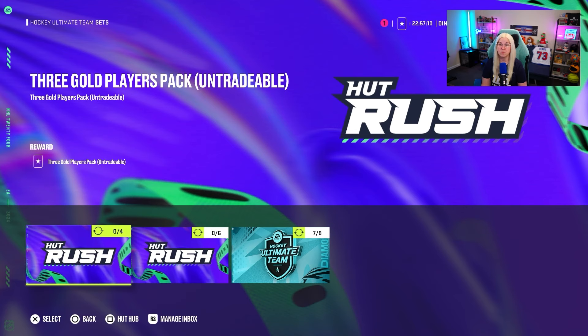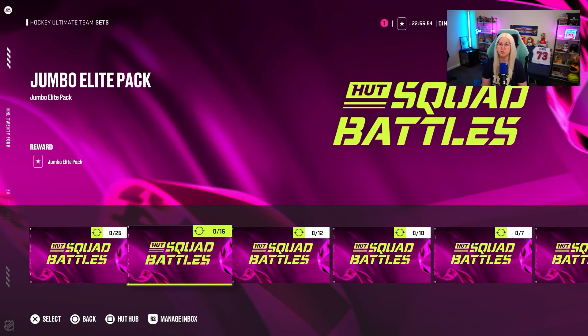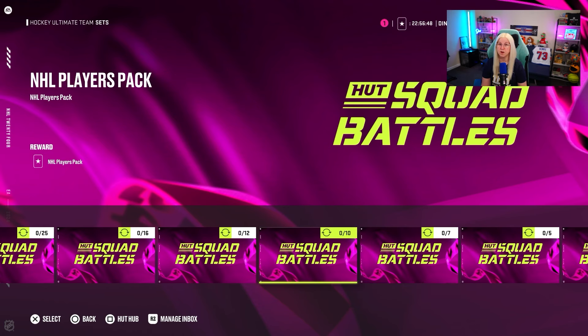All these packs are tradable, so if you pull something good you can always sell. Obviously if you are really good at hot champs and you can get more wins, that's good for you. For example, if you get 12 wins you can get 4 of these. But if you want to take a risk, you can trade all your 6 collectibles for 6 elite packs — that's a 55% chance of pulling a purple on every single one, and you can just rip more packs.